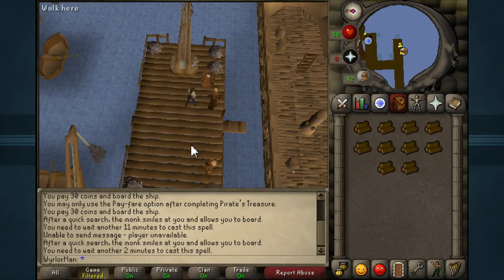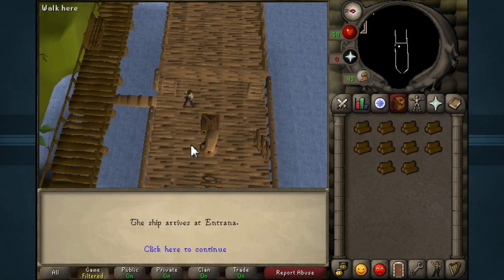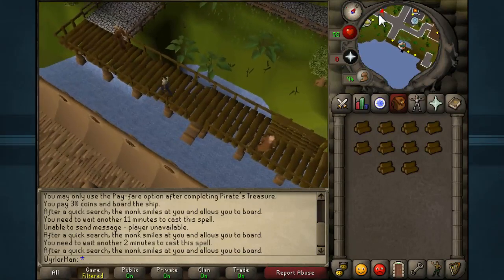What we need to do is take the boat to Entrana first off. I apologize if this is a bit choppy — I don't normally record my guides live, but I felt like it'd be best for this situation. So once we're on Entrana, we need to make our way over to the Balloon.